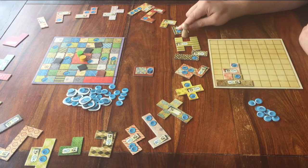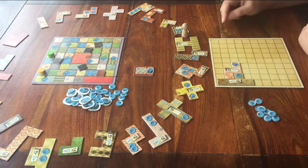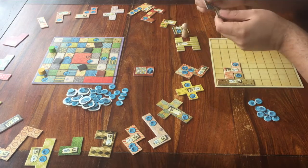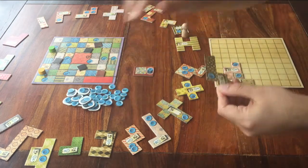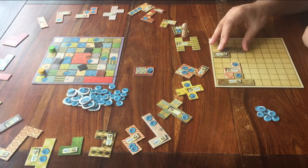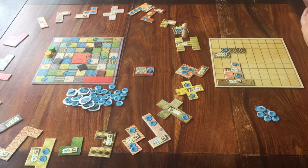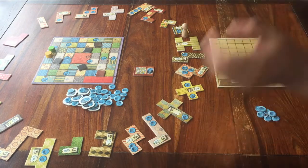Now let's get to the easiest part — how do you play the game? What do you do when it's your turn? Step one: pick a piece from the table. Step two: pay for that piece with your buttons. Step three: place that piece on your board immediately. Step four: move your player token forward as many spaces as the piece tells you to. Pick a piece, pay for it, place it, and then move forward. That's how you play Patchwork.